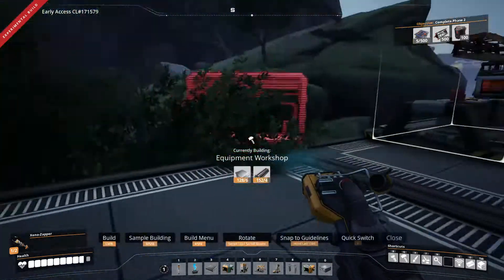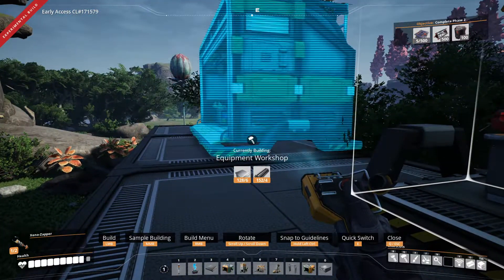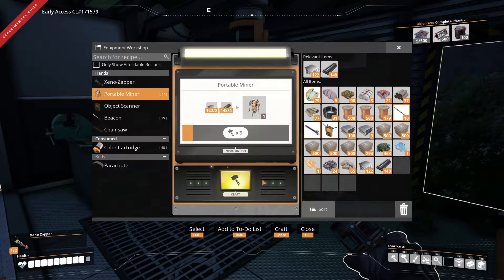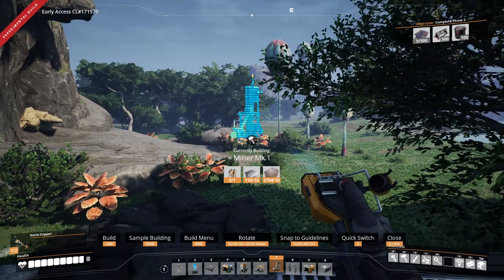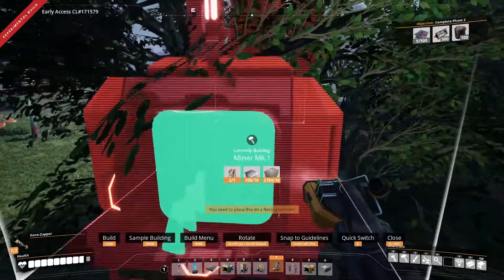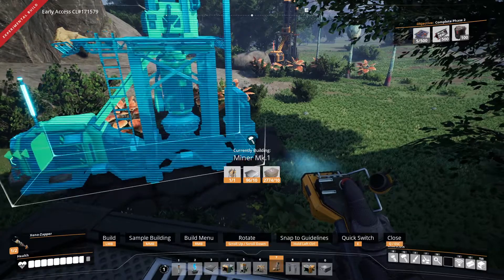Let's go back into this — we need the equipment workshop. So what we need to make is we need to make three of these, which should not be a big deal at all — one, two, and then three. That's all we need. And we want to tap these — I can probably reach that one. That's one, and I should be able to grab this one. And then grab this one — cool.